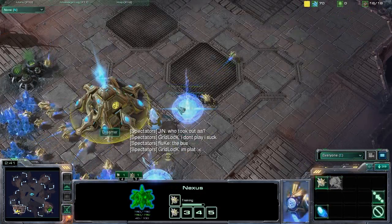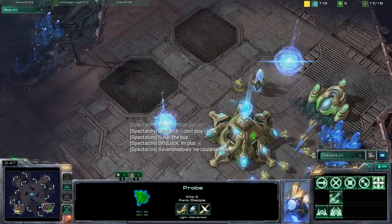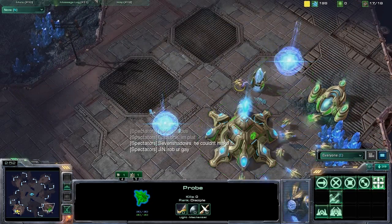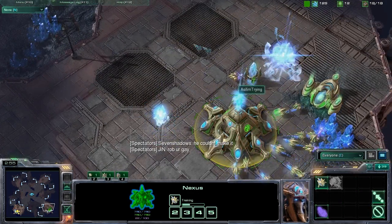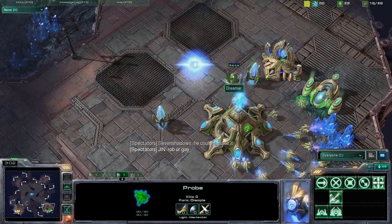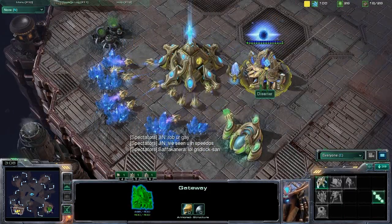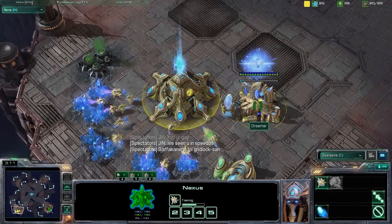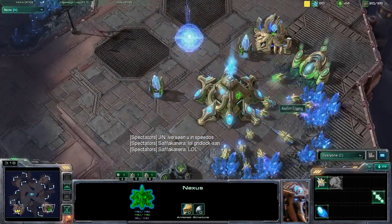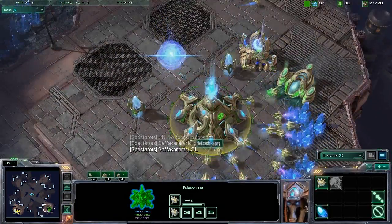Chase with a good scout right at the beginning, able to find Dreamer first. Dreamer actually went to all of the other places first before he found Chase. Interestingly enough, he's already in Chase's base pounding away at that pylon. Chase is just ignoring that for now — he doesn't care. The builds look exactly the same in the first three to four minutes.